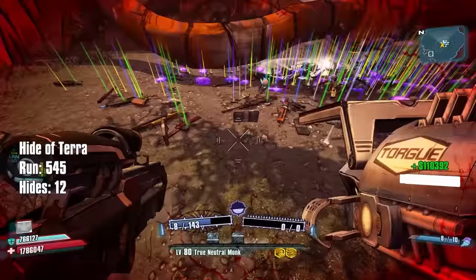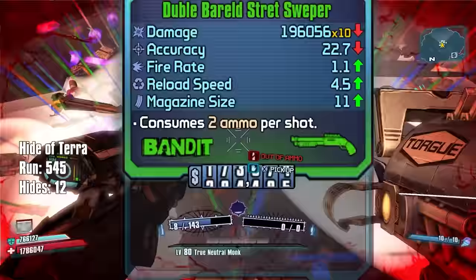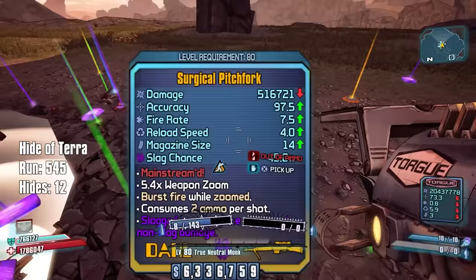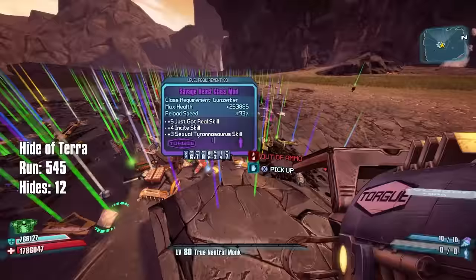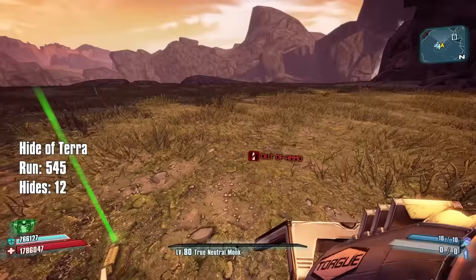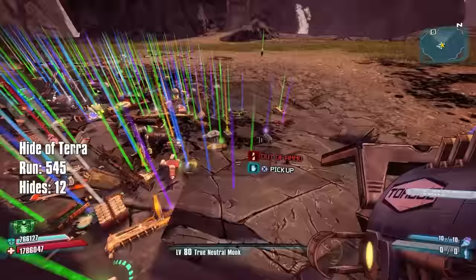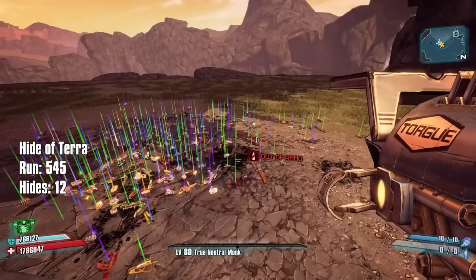Final run of the day - hopefully something amazing, like a world drop pearlescent. We've never had a single run where we got more than one hide, but we've had several runs with more than one Pitchfork - including one run with three Pitchforks. We didn't get anything great on this last run. I hope you enjoyed watching me farm for four hours - we got 12 hides total thanks to spawning 10 Terramorphosis at once. I'll link the mods in the description - PC only, won't work on console. Hit like, subscribe, and I'll see you in the next video!